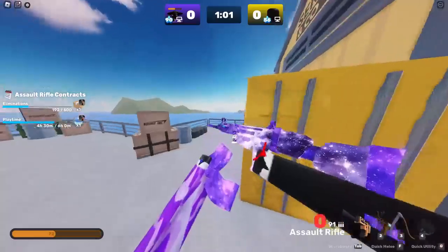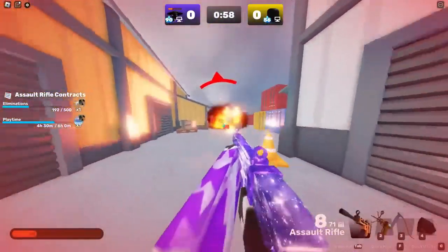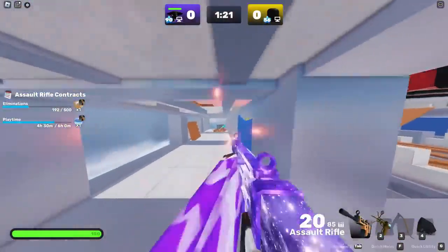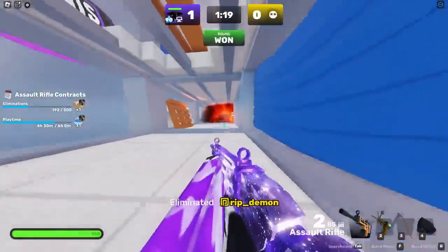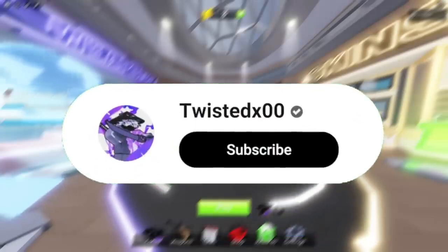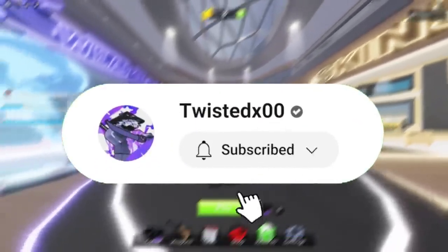For tip number 16, if you want to deal extra damage to the enemy, look out for explosive barrels. They do 75 damage, which is half of the enemy's HP — so they're broken. Use them to your advantage. And as a secret bonus tip: smash that subscribe button!